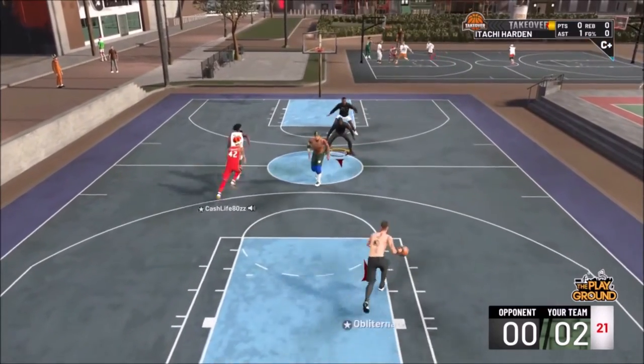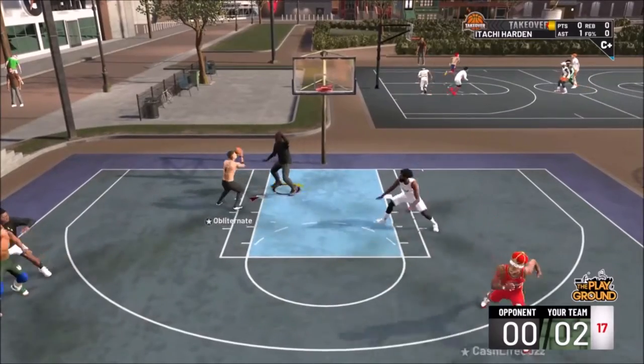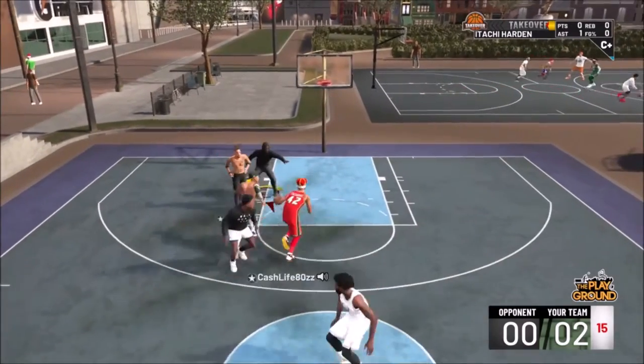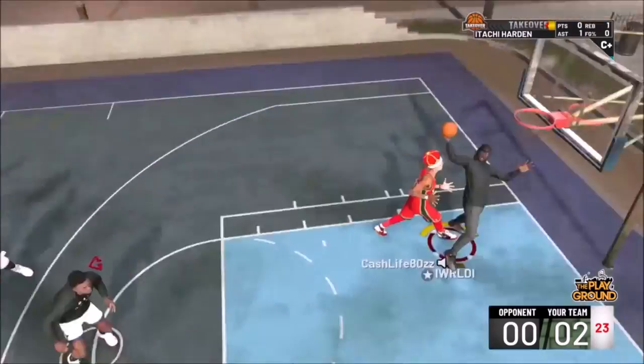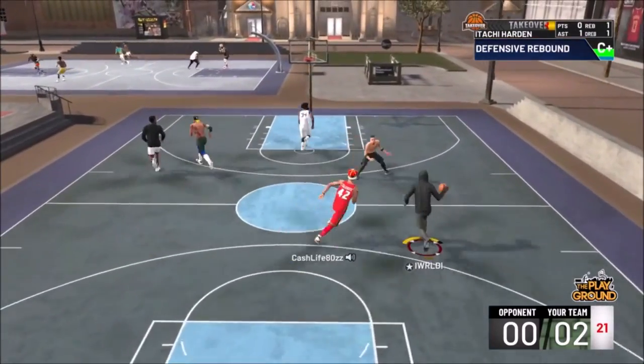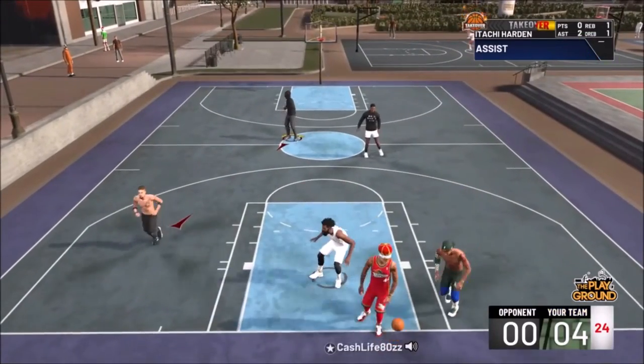The first step: you want to go play a MyCareer game. Don't play the whole game — get to the third quarter and be up or down by 10. While you're doing this, be working towards your badges, because the amount of points you get towards your badge will count every time you do this glitch.